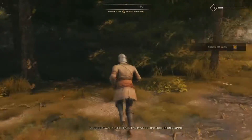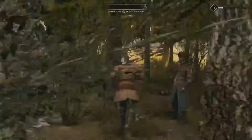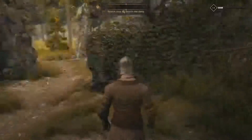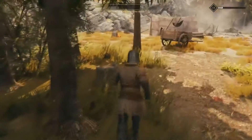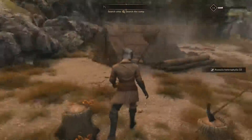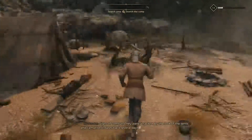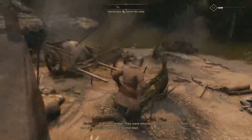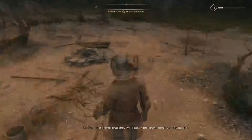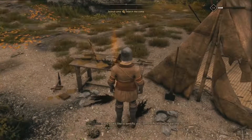This must be the expedition's camp. This area is the camp for the expedition, just like Sarday said. There are a couple of things we've got to look for. I'm in an exploration mindset right now. First, you want to make Sarday do that dialogue, and then there are some things here — looks like scientific equipment.